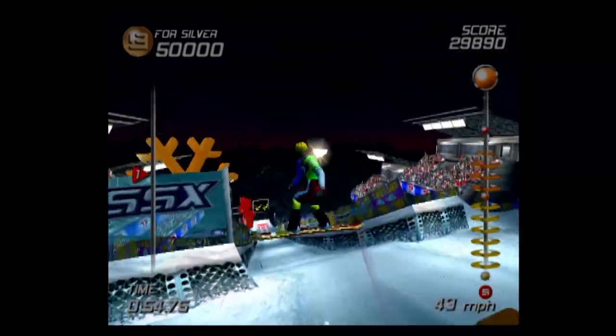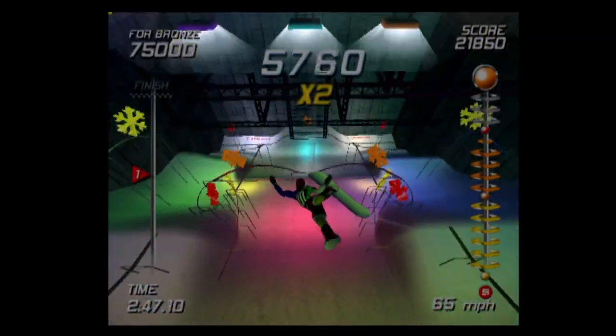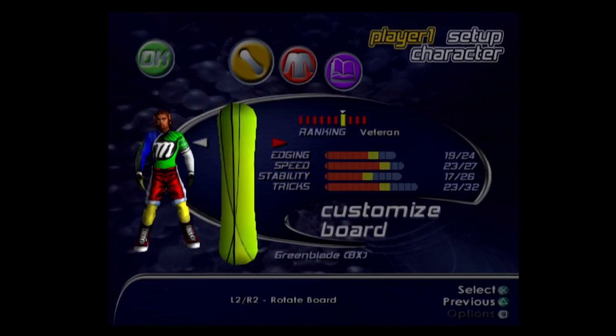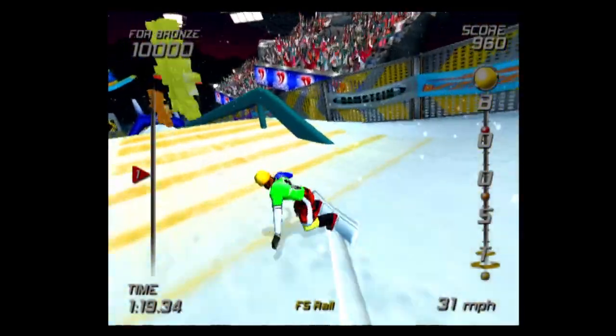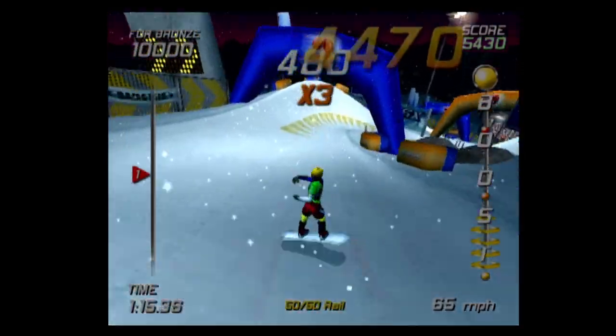The x5 snowflakes are located in some insane spots, and most of them involve grinding, which we already established is way too difficult to do consistently. After earning medals, you can level up your character, unlock new clothes, boards, upgrade your stats, and unlock new characters. Upgrading is vital because you'll laugh at how ineffective you were when you started out.